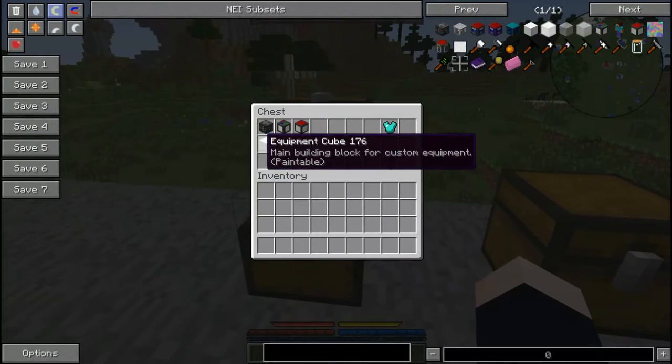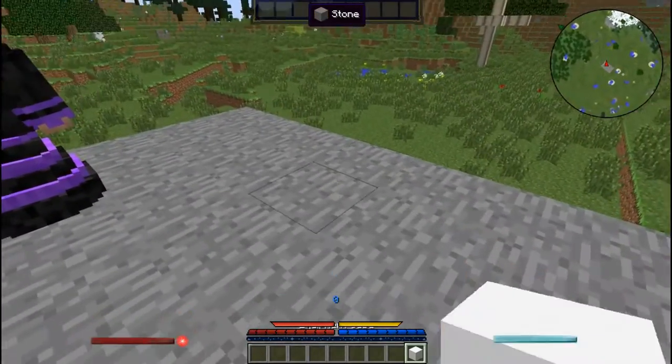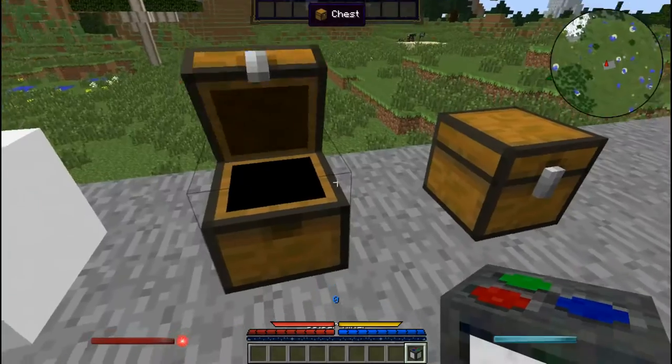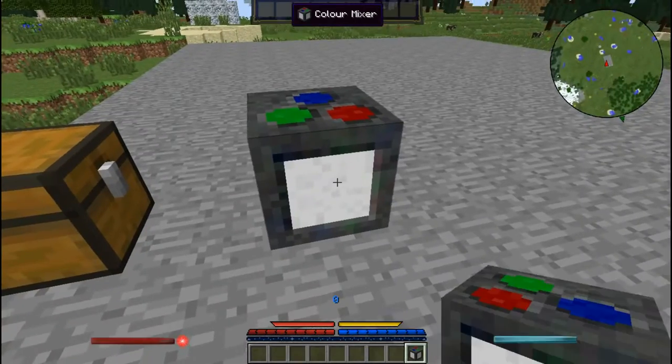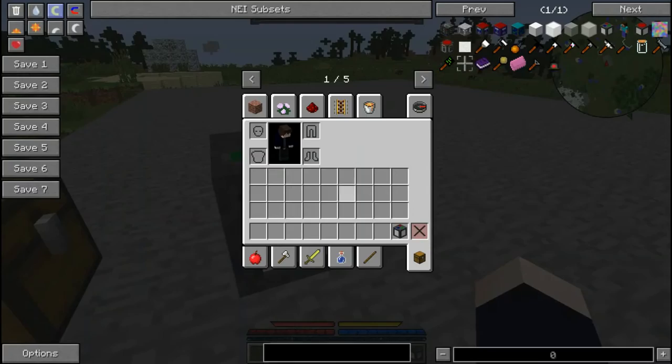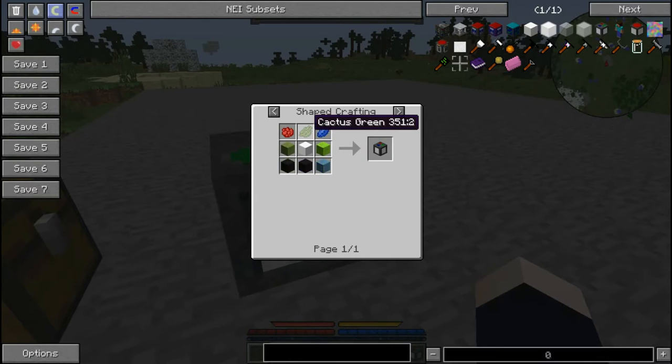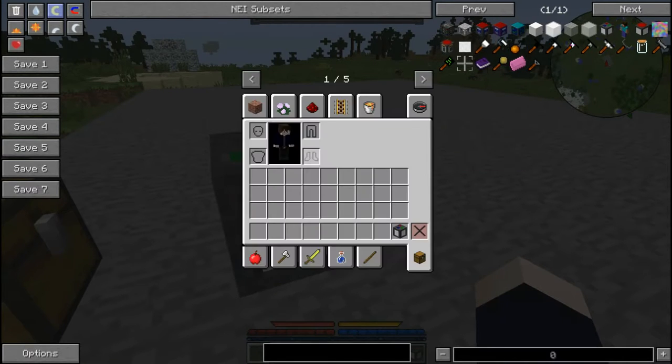These blocks are just plain white, so to add color we're going to need the color mixer. On its own it's made with any kind of stone, with rose red on the top left, cactus green in the middle of the top, and blue dye or lapis lazuli on the top right — and of course an equipment cube.